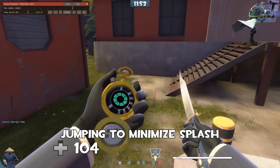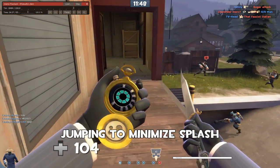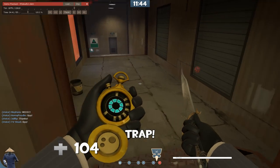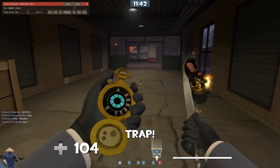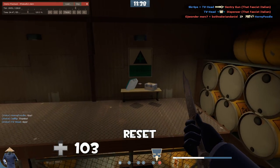I like that you're jumping here to minimize splash — I want you to get into the habit of doing that more. You jump some more here as this pills around. Just jump in general, it's fine. There's a trap — sometimes your ringer can let you survive through a big trap, sometimes not. I do like this reset.